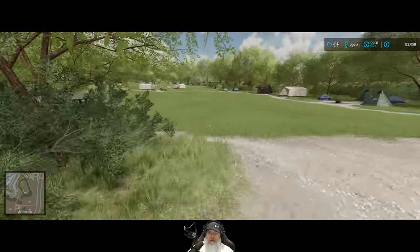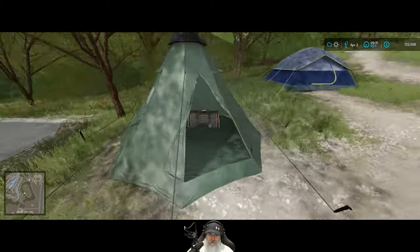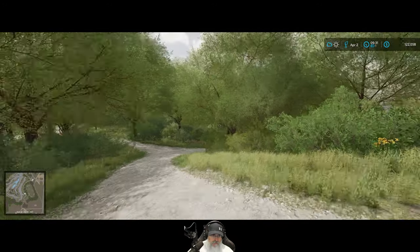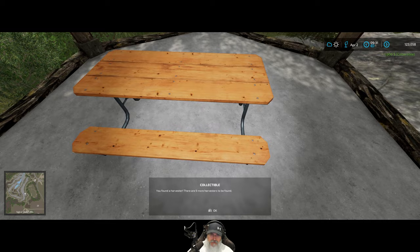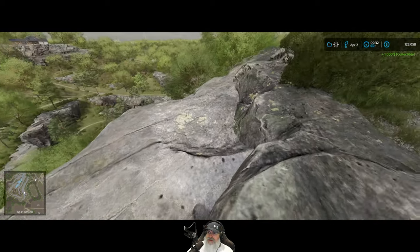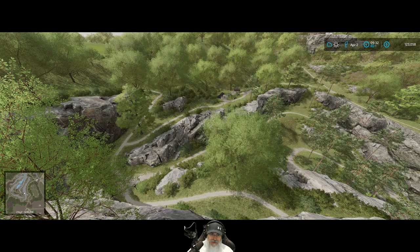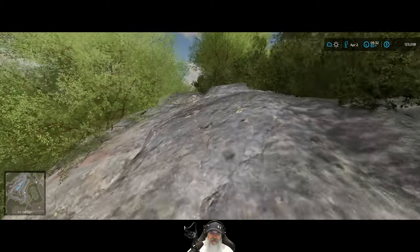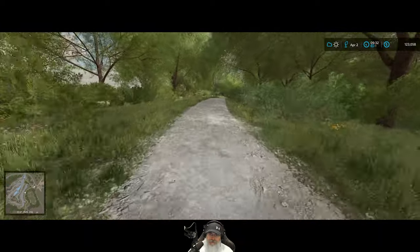This is really cool - I have not ever been back here, not even off camera. There's another picnic area or covered picnic table stuff. Stand Here State Preserve. This is basically the campground. Oh look at this - a purple combine! You found a harvester, there are nine more harvesters to be found! How much money have we made so far? There's someone walking down there - so we're not the only human being around here. Let's get back in our pickup truck and keep looking around.